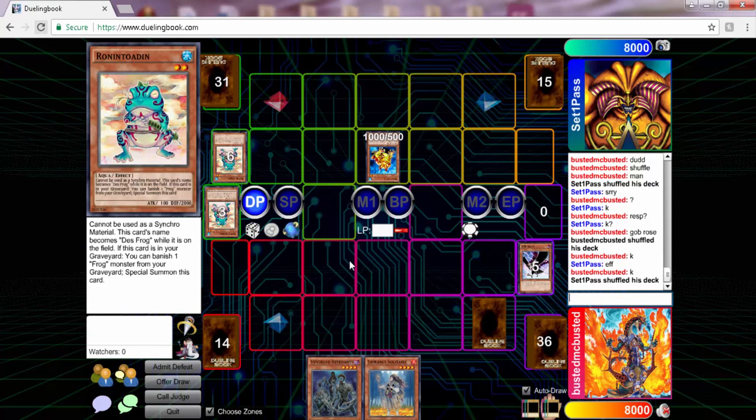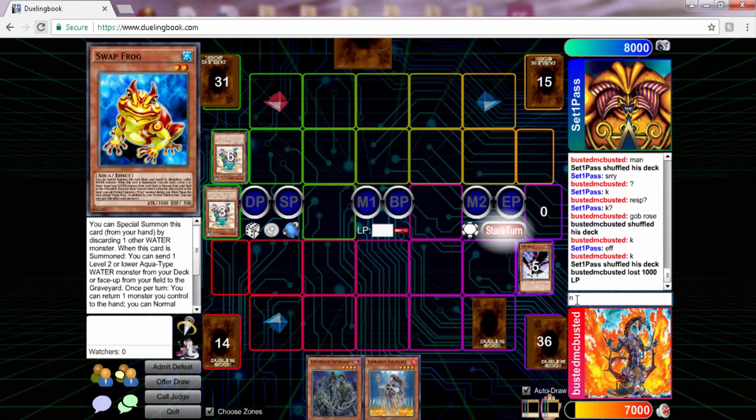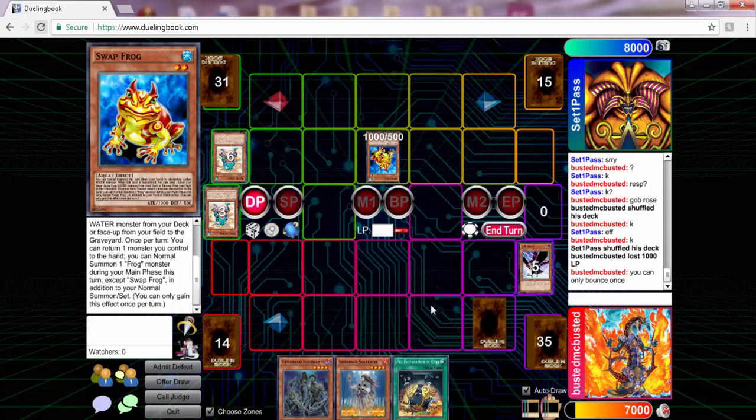And even if you could bounce twice, all I had to do was go into an Omega - and what he got out of his hand regardless. So I take a thousand damage, he goes to bounce the Swap Frog, and I let him know he can only bounce once per turn. I was looking at the actual text of Swap Frog to confirm they changed it, and as far as I know that ruling is correct.